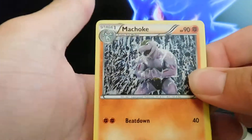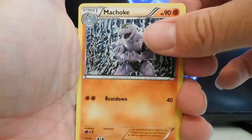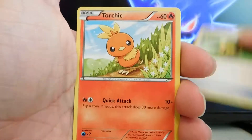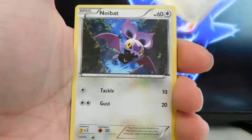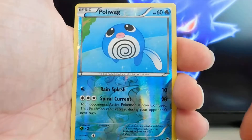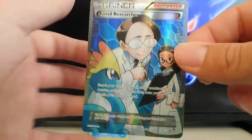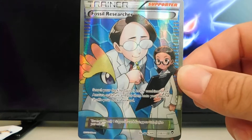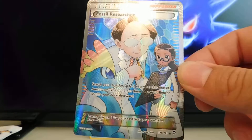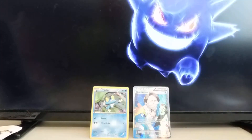Alright, here we go! We have got a Machoke, a Weepinbell, Full Art Torchic, Lickitung, an Eevee, a Noibat, a Slakoth. Reverse Hollow is a Poliwag common, and our rare is a Fossil Researcher Full Art Trainer — I've never pulled this before, that is very cool! Check that out, it's 110 out of 111, it's almost a secret rare. We'll set that in the background — that's a good start right there.